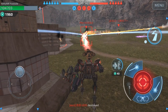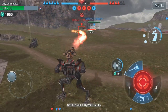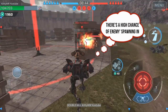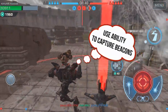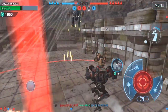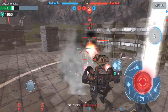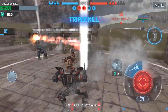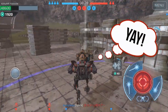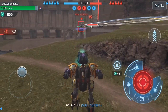The next tip is to save your ability, as you saw in the last clip. This is an important one for capturing beacons in beacon rush, because enemies can spawn in at any moment. With the Strider having multiple dashes, I'm able to dash and avoid some of the Spectre's fire, and I was able to capture this beacon.